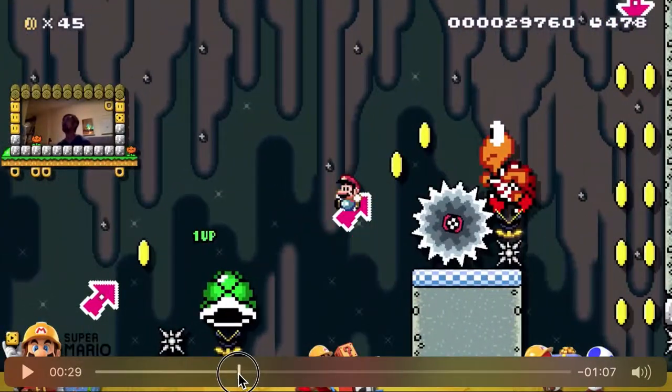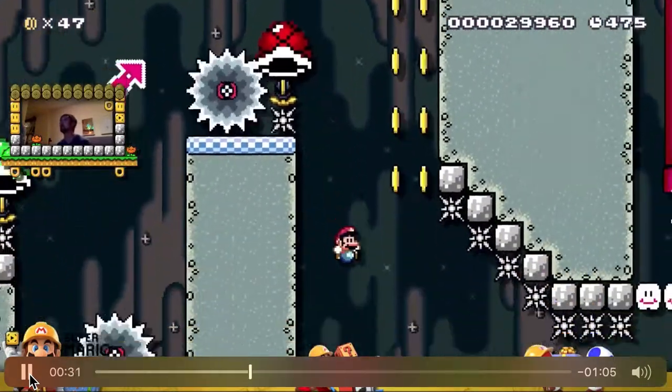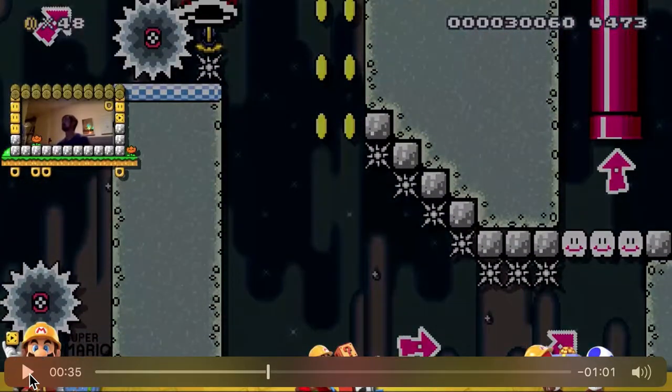So let's watch that all together again. That's the second part of the level that sometimes would be really frustrating, just because of that glitch where I would fall through the Koopa body and just die for no reason — for no fault of my own.